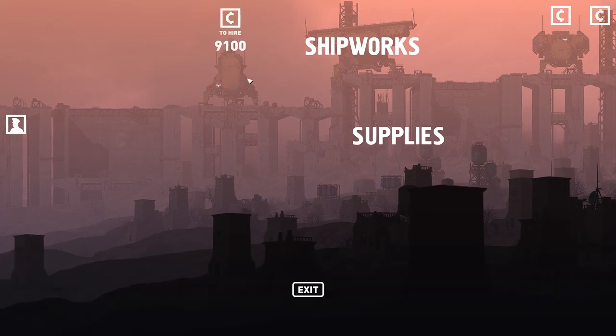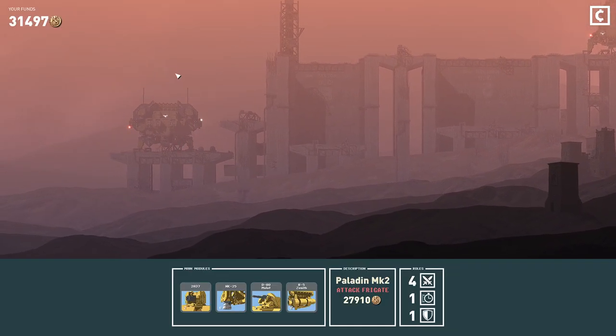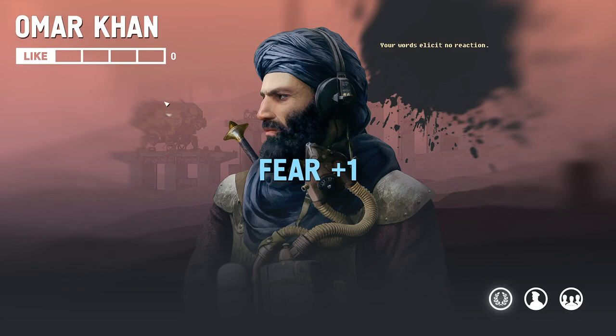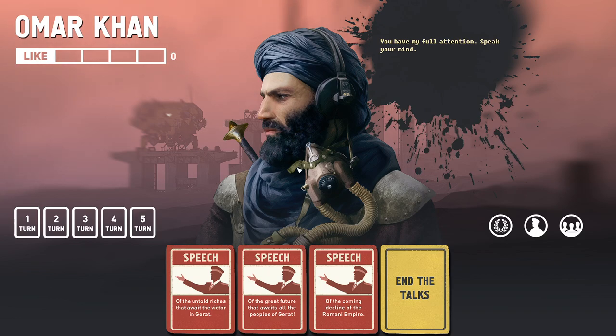Welcome to the town of Cush. Oh — Tarkin! That's the guy we're supposed to talk to. A group of people from the ship approach: they are dressed in military uniforms and do not appear to be armed. A tall Ilium walks ahead of the rest — his face is open to the elements, a sword shows its hilt from behind his back, all signs of a man of noble birth. So as we talk to this guy, this is the talking mini-game. Little things are going to pop up. We're trying to get this guy to like us so he'll join us.